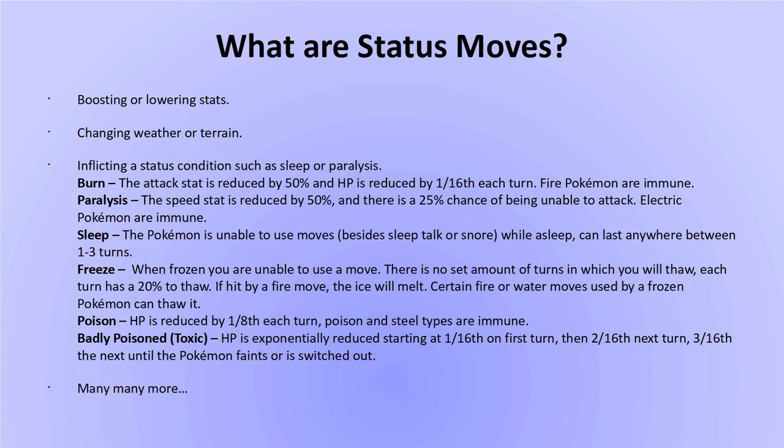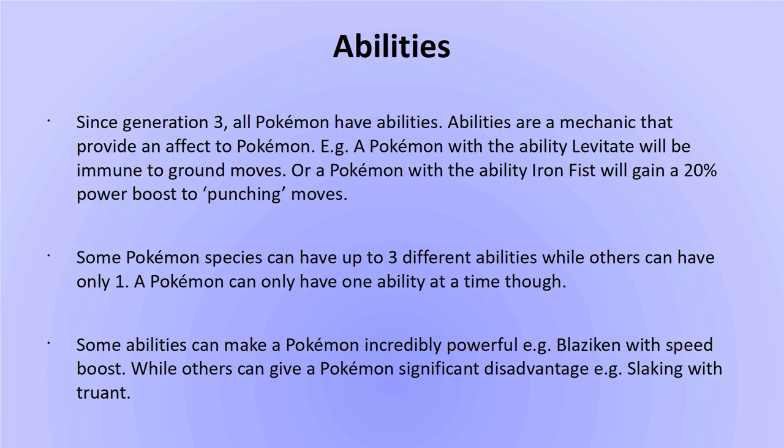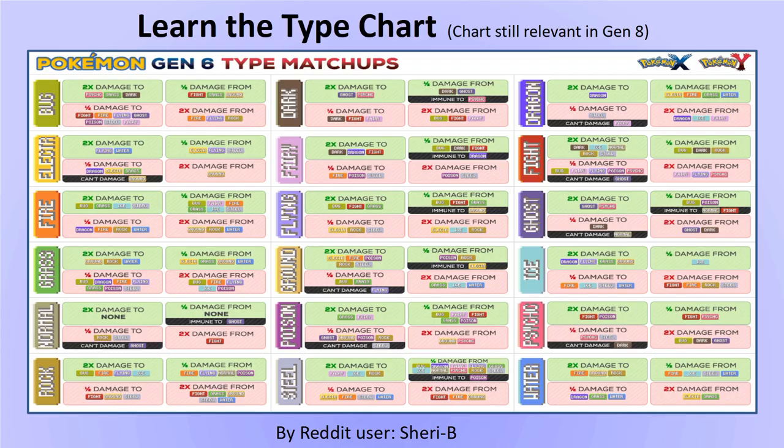Another important game mechanic to be aware of is abilities. All Pokemon have abilities — some can greatly benefit a Pokemon, while others can hinder it severely. Some abilities, like Levitate, provide an immunity from an attacking type. Others, like Tough Claws or Iron Fist, can boost the power of certain attacks. Sometimes the same species of Pokemon can have different abilities, so it's always best to research your Pokemon's possible abilities and choose the best one.